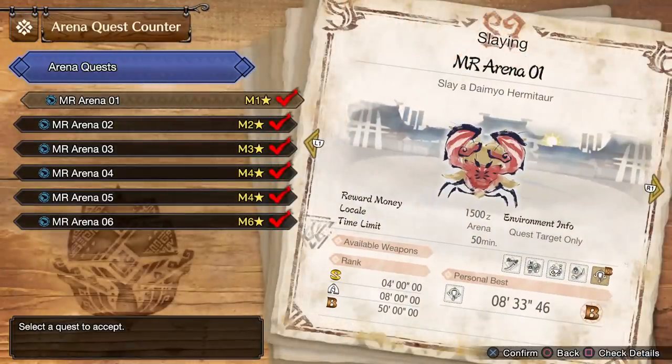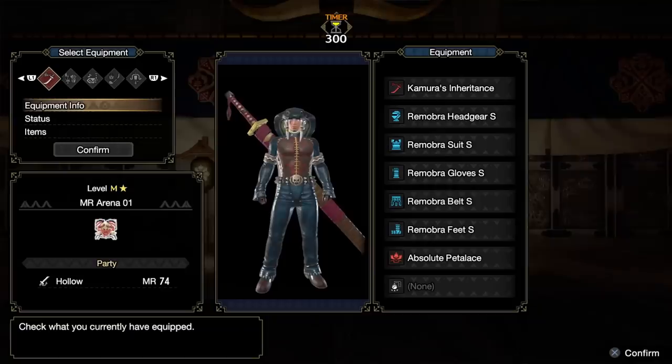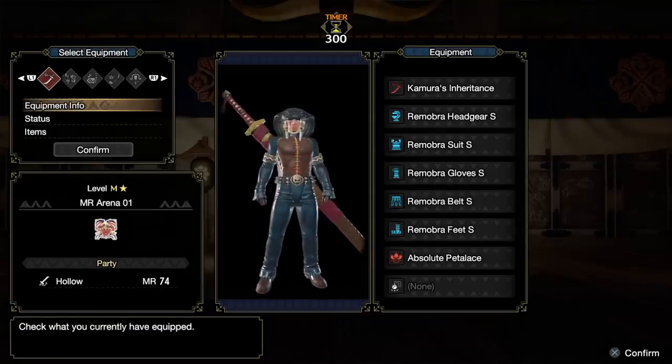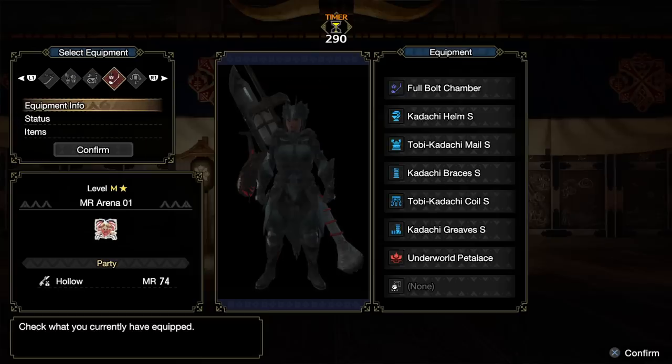As usual when you pick an arena quest you'll find it's not a normal hunt. As you choose to depart on the quest you're brought to a new confusing screen if you've never seen this before. You have a choice between five equipment sets with five weapons.